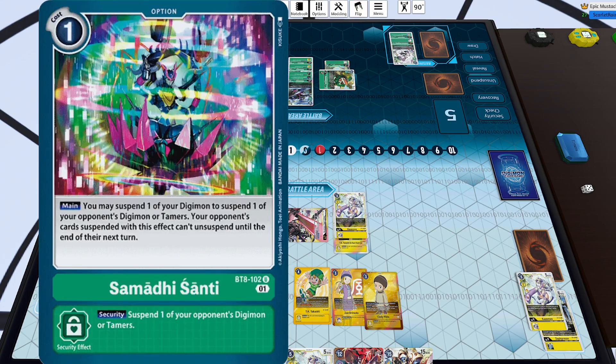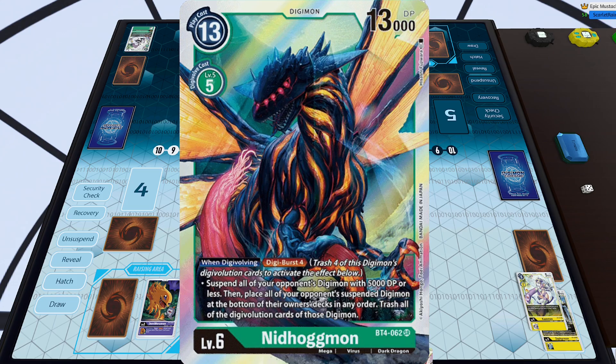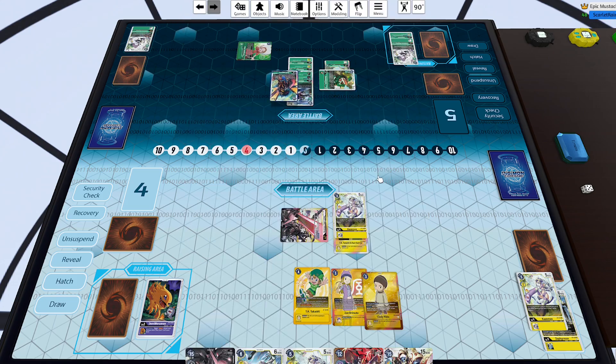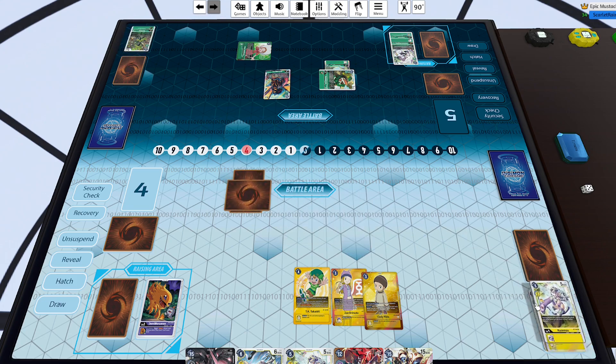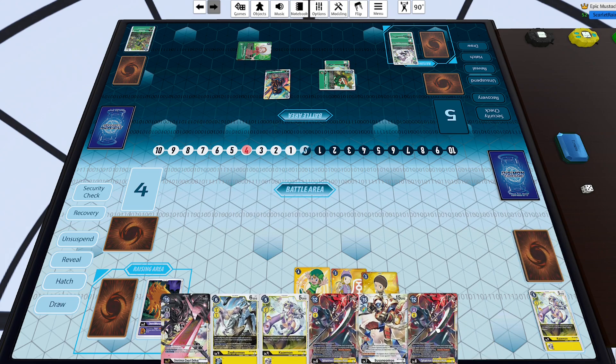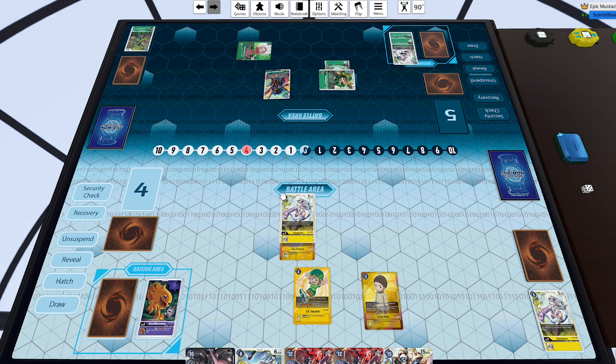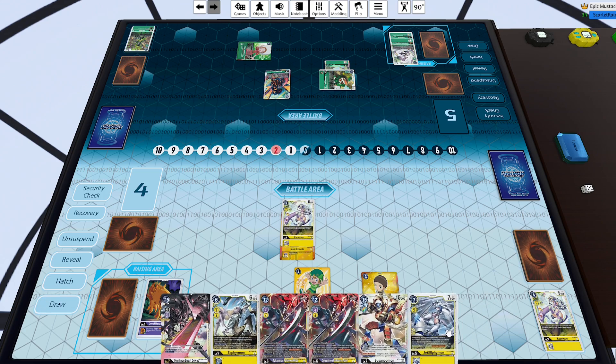The sloth reveals the top three and adds Shivamon since it can add any green Digimon. There's also the one-cost option card — the Shivamon one where you suspend one of your Digimon to suspend one of your opponent's Digimon or tamers. That tamer interaction is pretty sick. But I'm going to get absolutely mollywhopped by Nidhogg here — Nidhogg is able to bottom-deck both of my Digimon including the Zwart Defeat. Not only does that clear my board, but I won't gain any memory off Cody since I have no Digimon on the field.